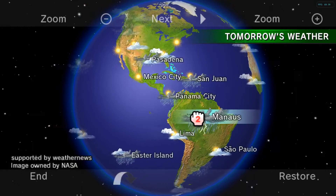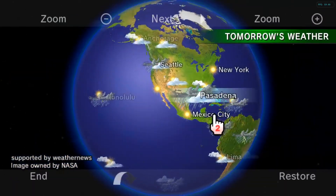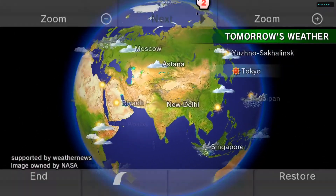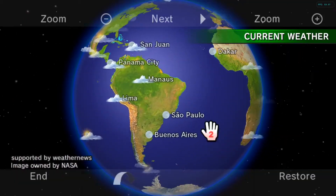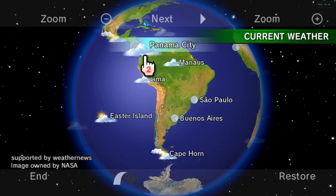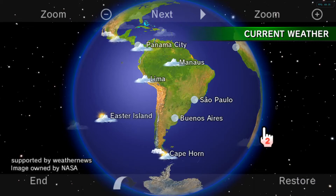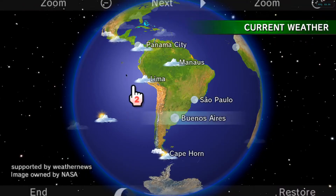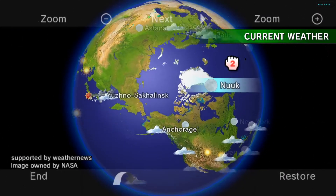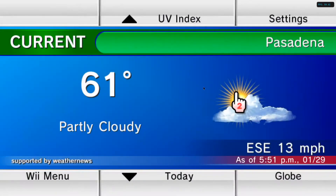You can check tomorrow's weather if you want — you can see tomorrow's high or go back to current weather. So this is how the Forecast Channel works on Dolphin, just like the Wii version, but you can control it with the mouse now — you don't need motion controllers. And that's how it works; I'm going to show you the News Channel now.